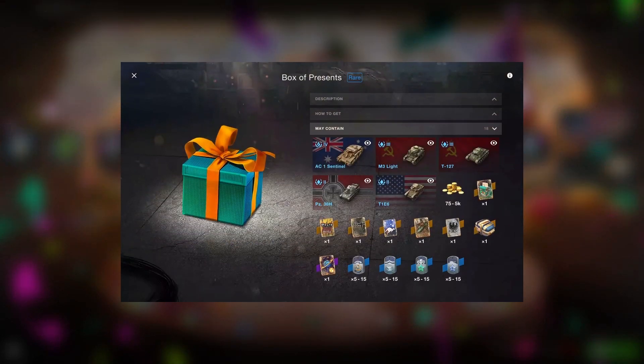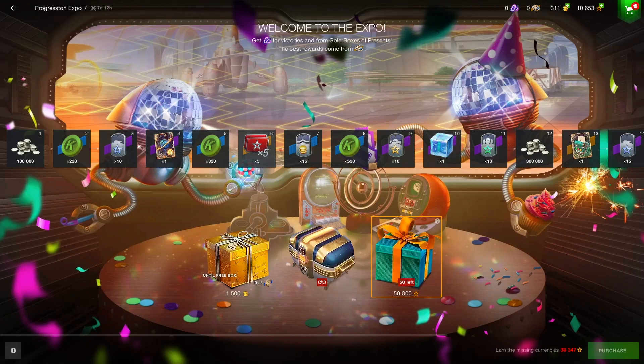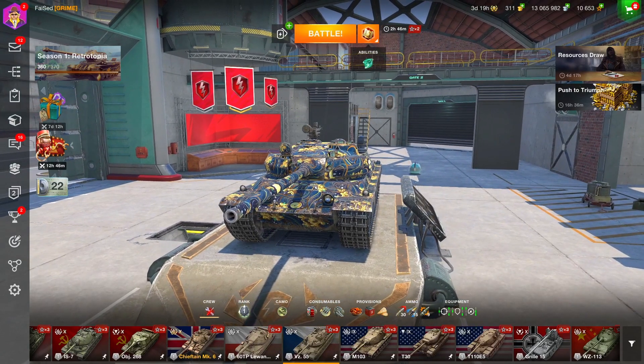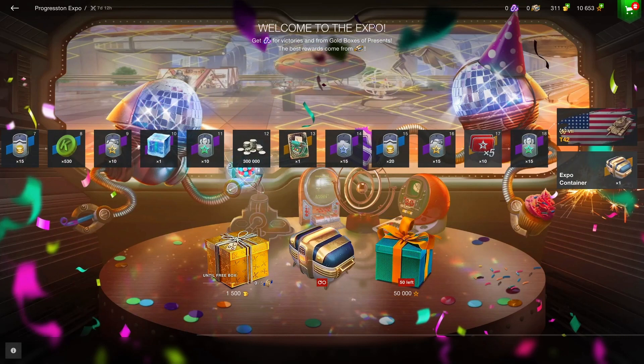You can also get a free present when you first load up the game, so if you haven't done that yet, go ahead. XP is a free resource — if you have a lot of it and aren't grinding anything else soon, spend it on the box of presents for a chance at an expo container. I recommend spending XP here rather than gold, because the snow globes event at the end of the year usually has a much greater prize pool of tanks. Save your gold for that — but if you have some lying around, this is the biggest event we've had so far in terms of earning something big fairly easily.